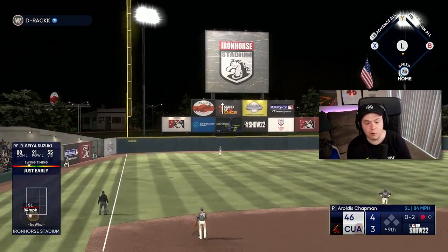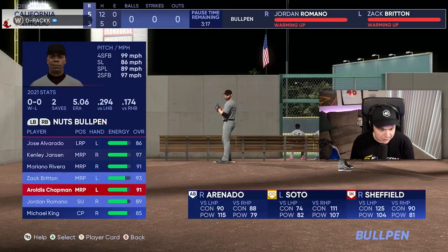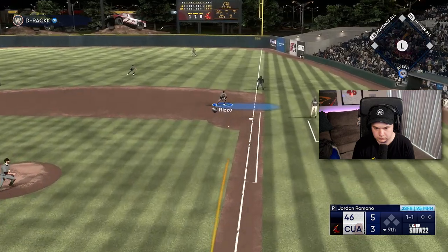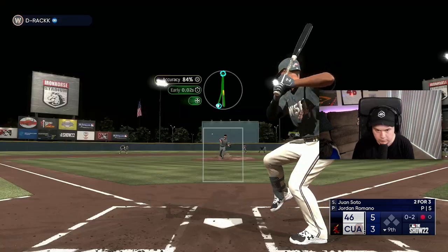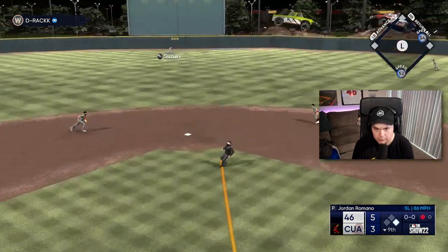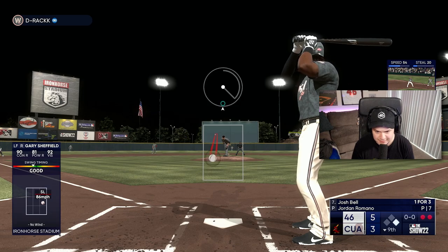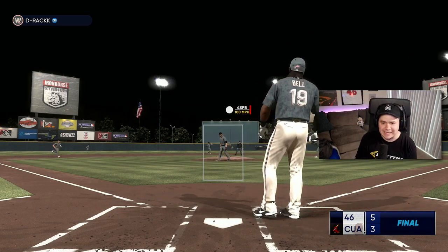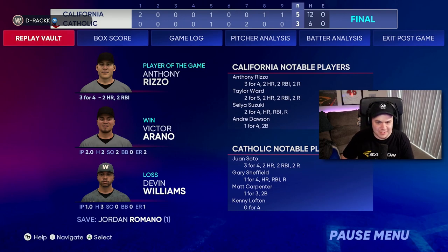Suzuki with a huge insurance run in the ninth - that insurance run might be huge because Jordan Romano is coming into this game. He's heat and slider, that's it. Rizzo - long out number two. Please don't let me down, Romano. Challenge him with the heat - a hundred to end the game. What a performance from Anthony Rizzo: two solo shots, two bombs. Taylor Ward had two bombs from the leadoff spot. Suzuki with a huge ninth inning insurance run. The pitching overall minus Victor Arano was pretty good - I definitely hung that slider to Soto, so that's on me. I don't really know what could have gone better for this April monthly awards team build.